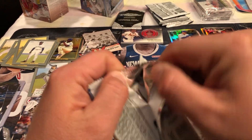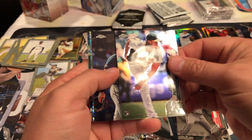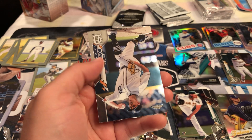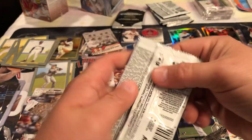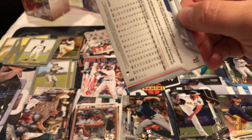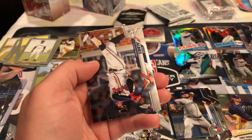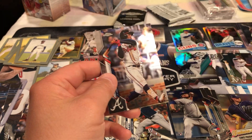Next pack - give us a Lewis Robert and this will be a great box. All right, I got a rookie AJ Puk - not bad, it's a pretty good rookie. A hyper refractor kind of - it's just Marcus Semien but still pretty cool. And a Matthew Boyd. Got a little curve to these packs, I hate that. Ozzy Albis, Anthony Kay rookie - not bad. Trea Turner and we got a refractor - it's just Kikuchi but it's still a refractor. And Ozzy Albis.